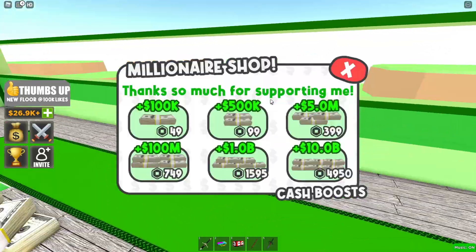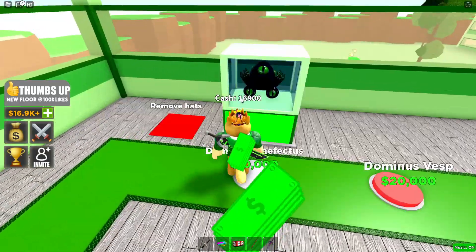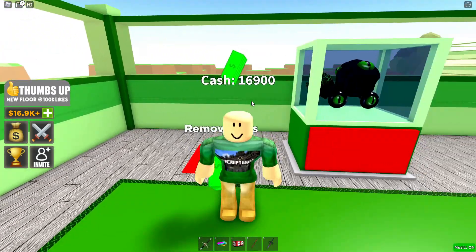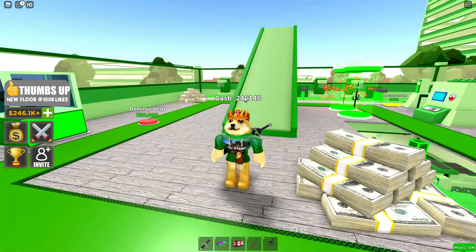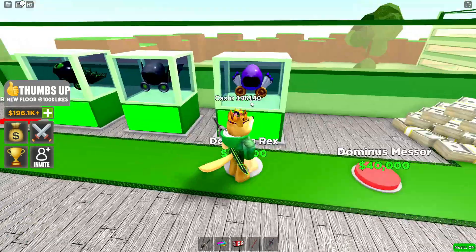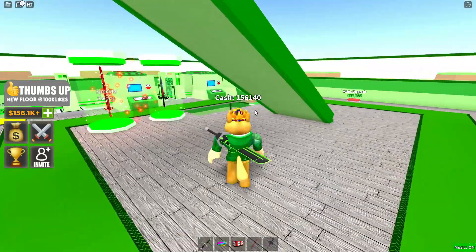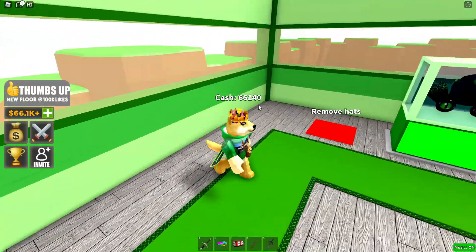I got a new hat but it looks horrible. I accidentally revealed Doge's true identity but I got him back to normal. There are a bunch of different hats but I don't think we'll wear any because it ruins Doge. Over here we've got some more walls to upgrade so we can get to the next floor.